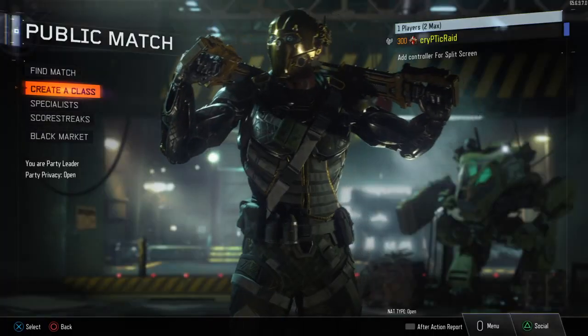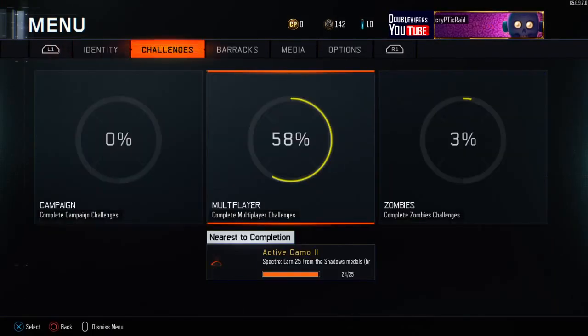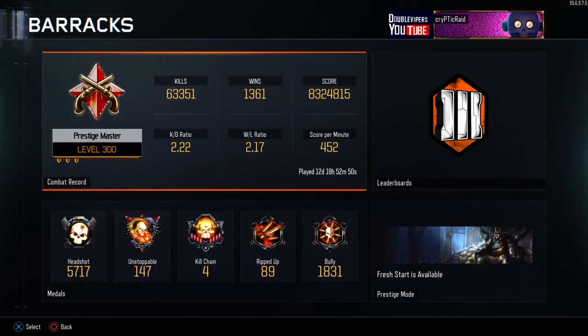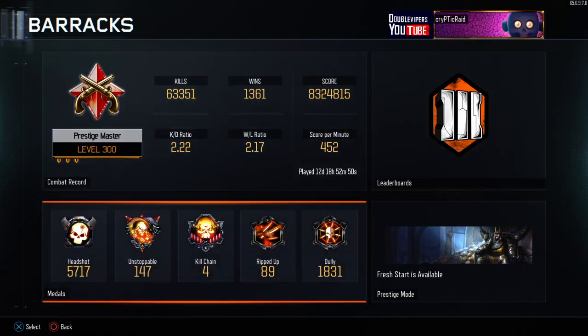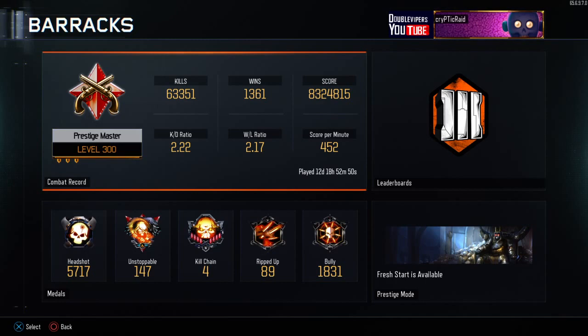Let me show you guys my stats. Right now I have a 2.22 KD, a 2.17 win/loss, and a 452 score per minute. It's kind of low because I haven't been playing objective-type game modes. I've been playing Domination but I've been playing TDM recently because I've been having a lot of fun with that — and Safeguard too, going for feeds and stuff.